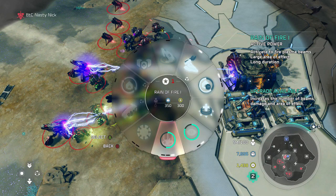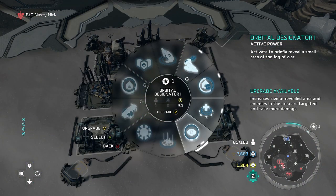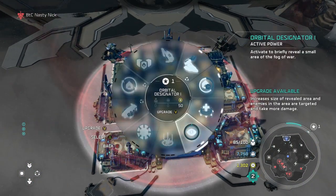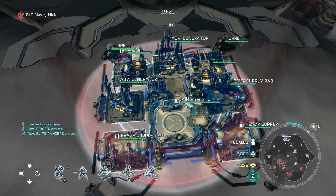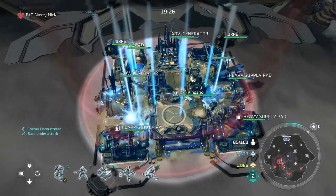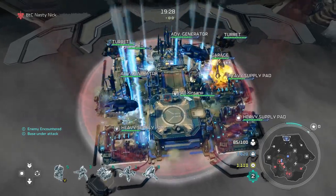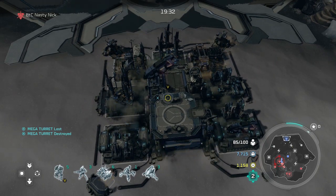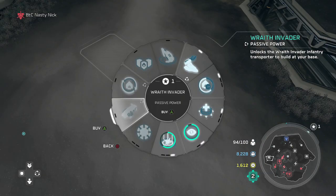The next ability is Rain of Fire, which is absolutely awesome. Activate to fire plasma beams — it has a larger area of effect and long duration, and if you upgrade it you continuously get that. You can pair the Orbital Designator with Rain of Fire and do damage to bases without being near them. That can potentially be a big problem.